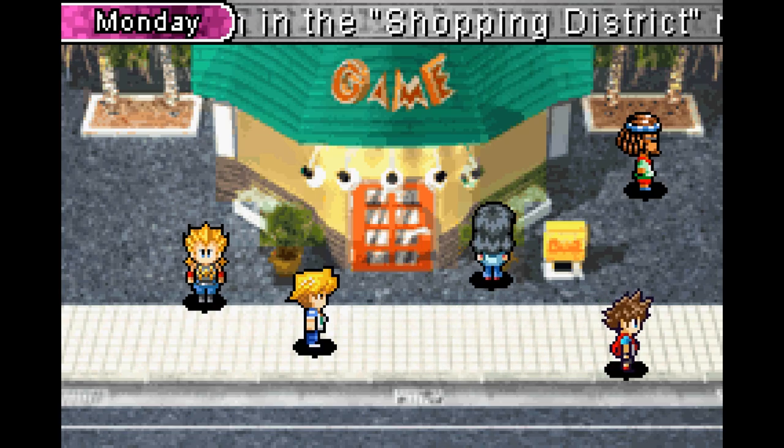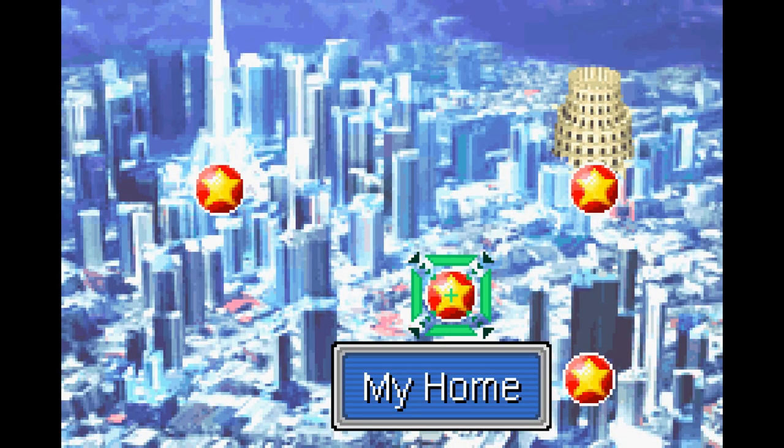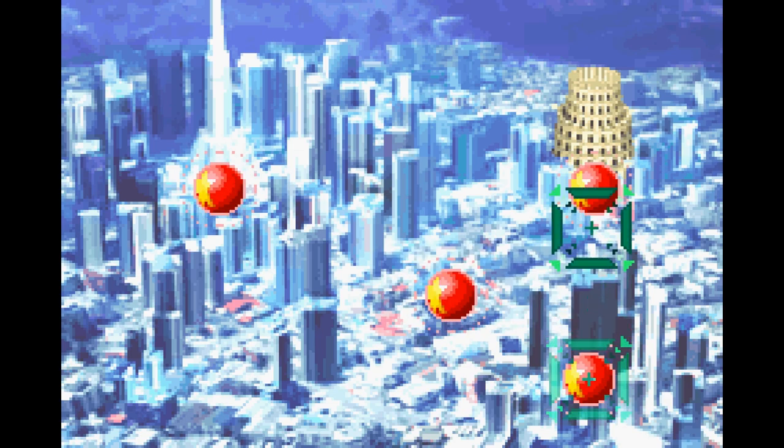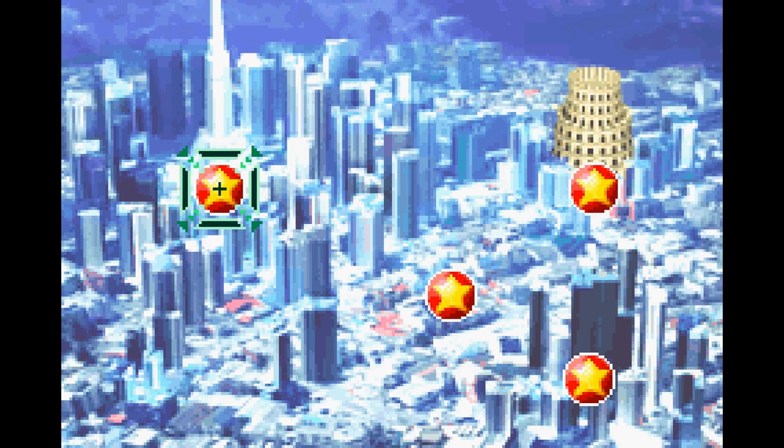Walking into the edges of a zone reveals that there are four areas: Home, which is where you sleep and progress time; the card shop, where you can buy packs or singles; and then there's the Colosseum and KC Tower, where you're able to enter tournaments.